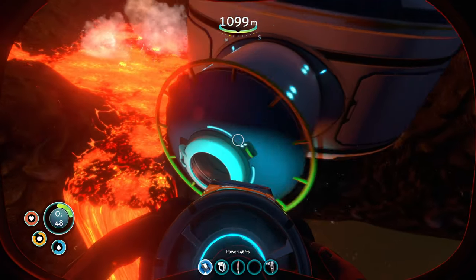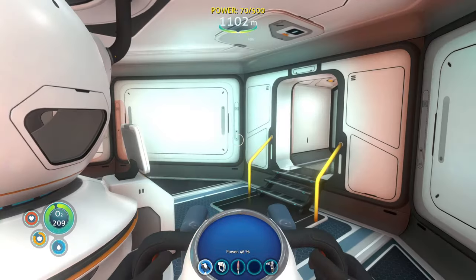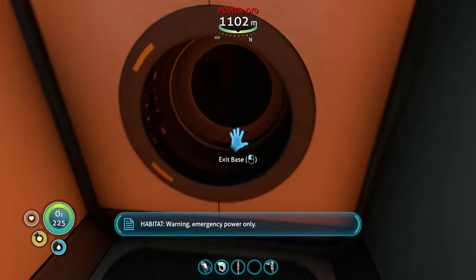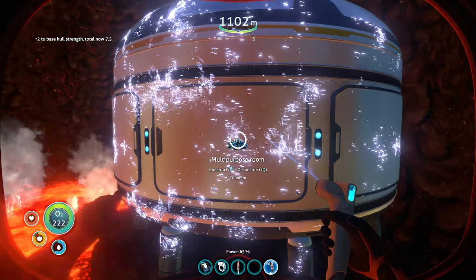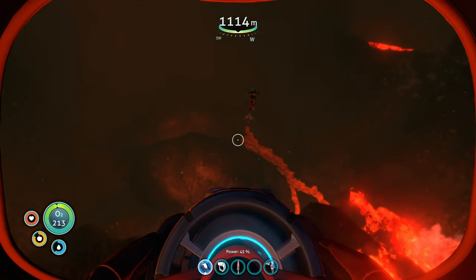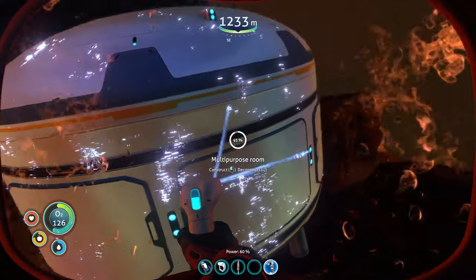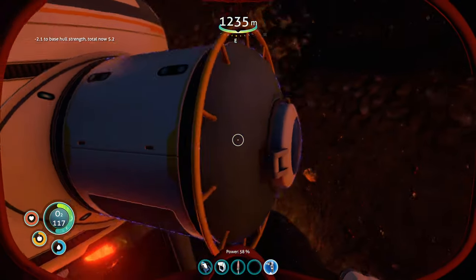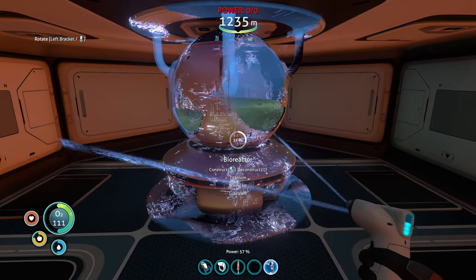Make it back to your base and refill on oxygen. Once the oxygen's full, go ahead and dismantle the base from the inside out — take apart your bioreactor, get out, take apart the hatch, and then take apart the multipurpose room. Dive down a little deeper in the inactive lava zone — don't go too far, stay outside the main area with the sea dragon. Throw down your multipurpose room again, throw down the hatch, go inside, put down the bioreactor, and throw in a ghostweed seed.